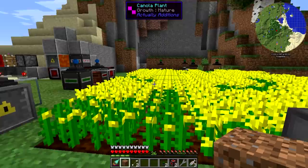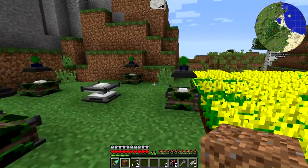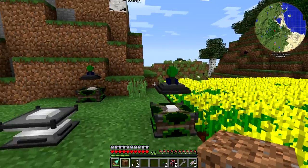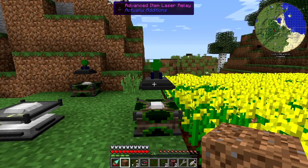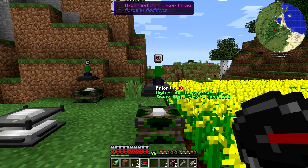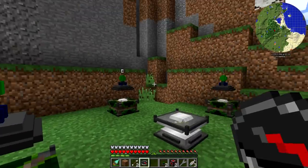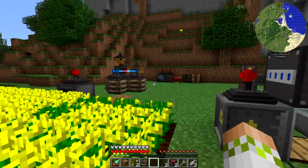Once this eventually gets canola seeds in it that can get put over here, it should do that. Sometimes it needs to be kickstarted — whenever you log in, it gets weird like that. I've had the same issues with conduits. Let's take a compass and set this to — when you have the compass out, it says right click to increase, sneak right click to decrease. So we're going to set all of these to priority 11 because we want all of these to fill up before it actually starts sending stuff over here.